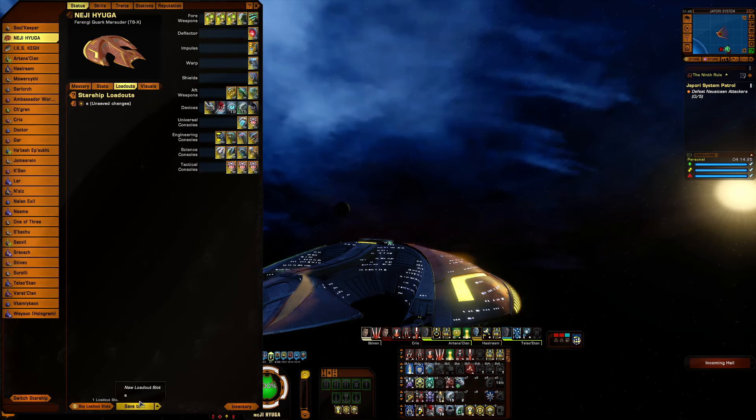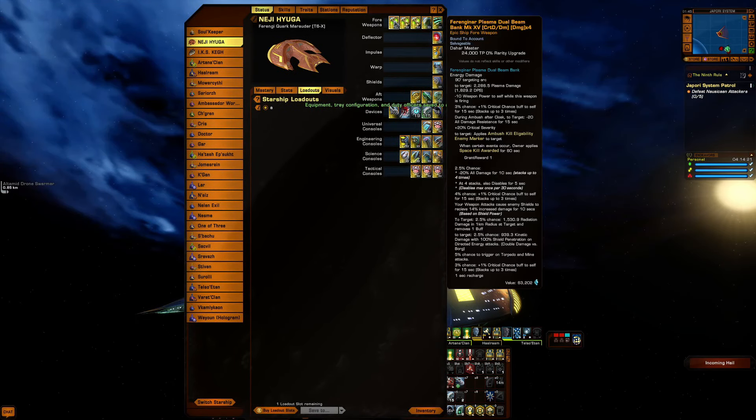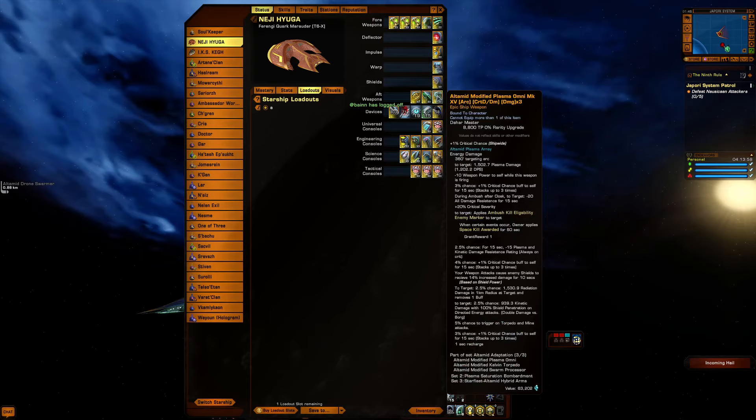She handled really well. On this theme build we have three dual beam banks re-engineered for crit damage at damage times four up front. For the ultimate torpedo set we have all three pieces going on here.